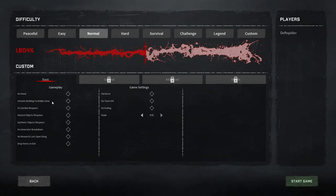No Wave means you don't get hordes every night — we're not doing that, I love to fight. Activate building forbidden area lets you build on restricted spots. I want zombies respawning, natural objects respawning, and synthetic objects respawning — you'll see the difficulty go up as you enable these. An important tip: disable generator breakdown. By end game that'll consume your entire day fixing things. I'll also set no research lost upon dying, and leave drop items on exit off — that's more useful in multiplayer.